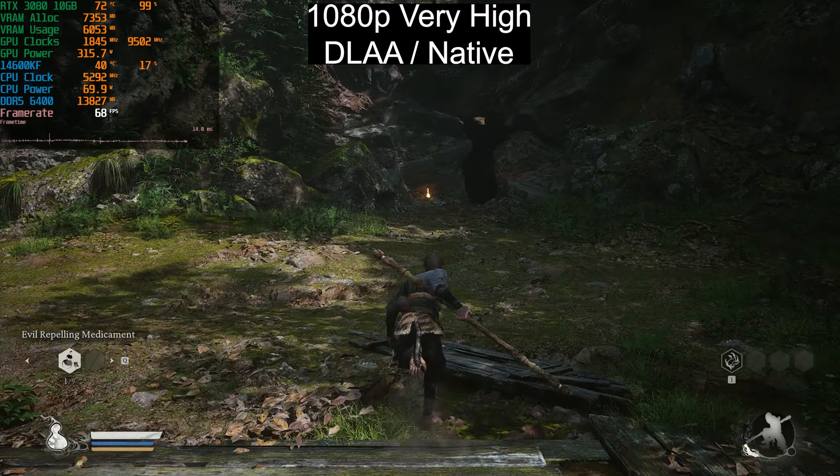Dropping down to the Medium preset, we're now above 100fps most of the time, averaging around 105fps. The game still looks quite good on Medium, though there is some lighting and shadow popping. Kicking on DLSS Quality here, we're basically getting a true high refresh rate experience without frame generation — you get the benefit of lower input latency and a higher frame rate.